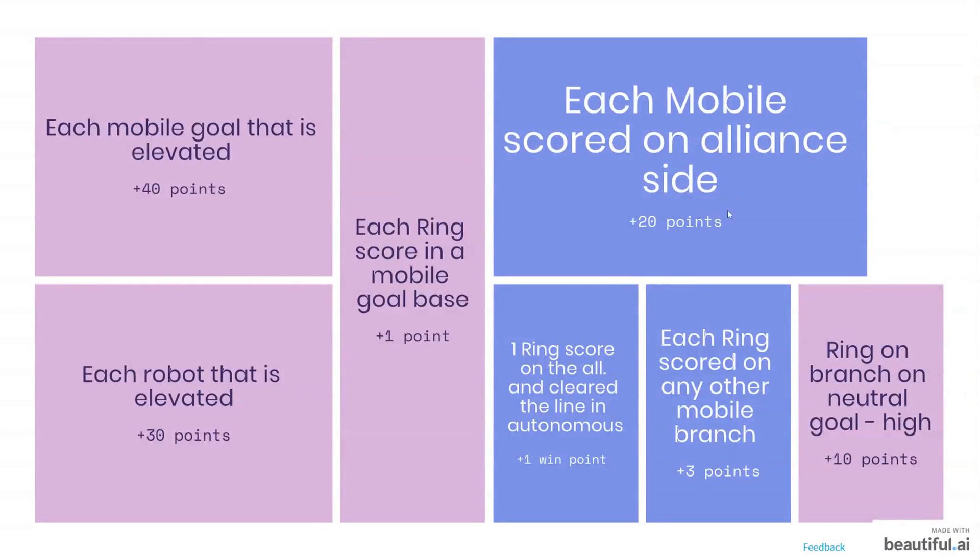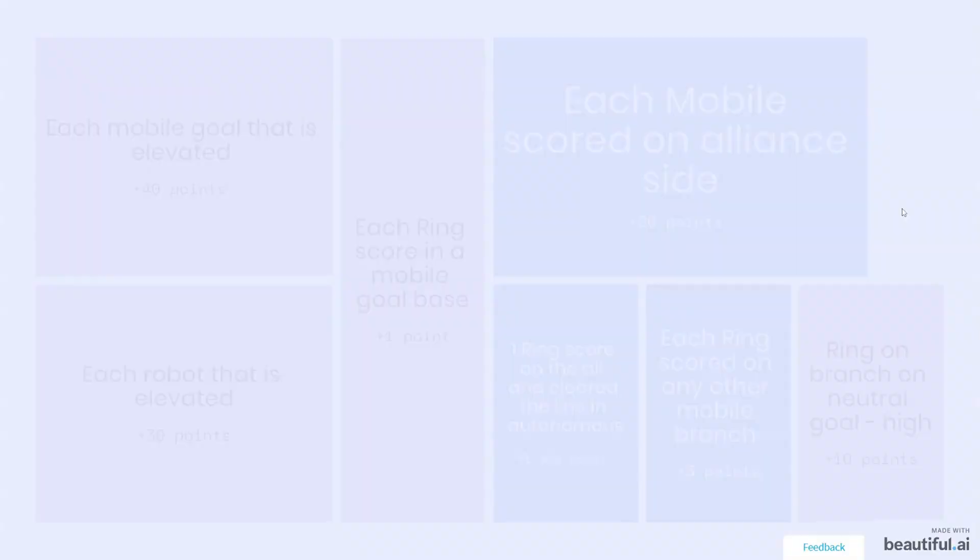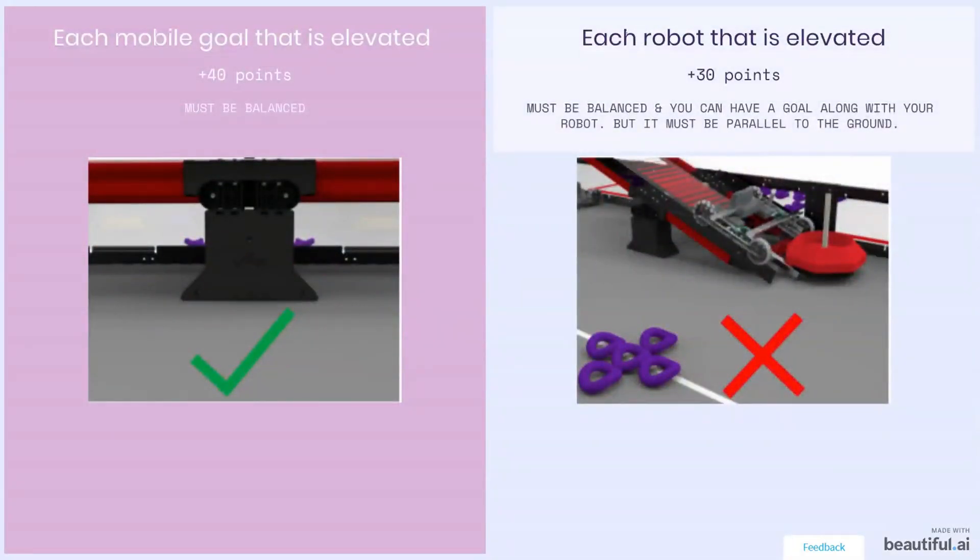Here's a quick overview of ways to score points in driver control. First: the elevated mobile goal. Your mobile goal must be balanced on the platform — it must be parallel to the ground. If you have a mobile goal balanced on the platform, you get 40 points. Each robot that is elevated and balanced on the platform gets you 30 points per robot. It must also be parallel to the ground — I've included an image showing what does not count.